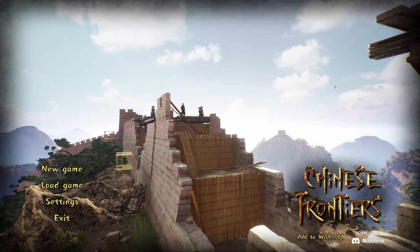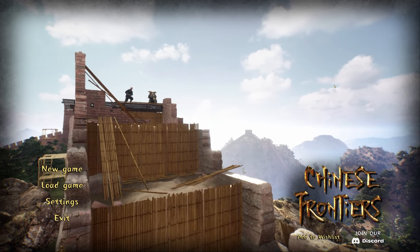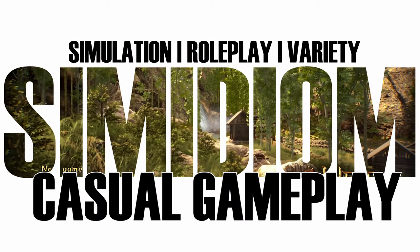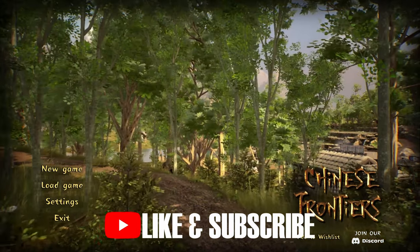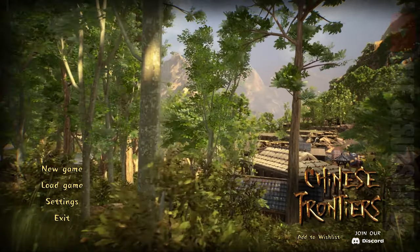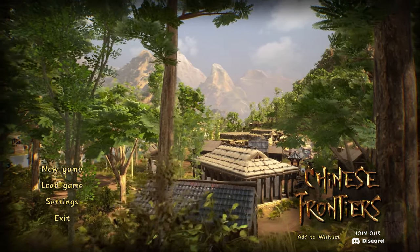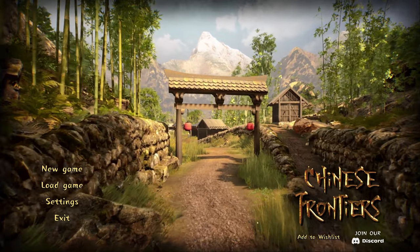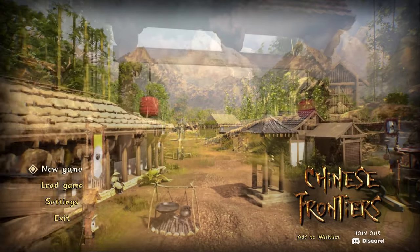G'day everybody and welcome to Chinese Frontiers. We're having a squiz at this one. This is part of the NextFest demo - Discover Life in a Chinese Settlement Founded During the Construction of the Great Wall. Acquire new skills, learn to work smart, be clever. When the enemy comes, you need to be prepared. This is developed by Solid Games and published by Playway SA, who tend to publish quite a lot of quite good games. There will be a link below if you want to add this one to your wishlist. Let's get straight into a game and check it out.